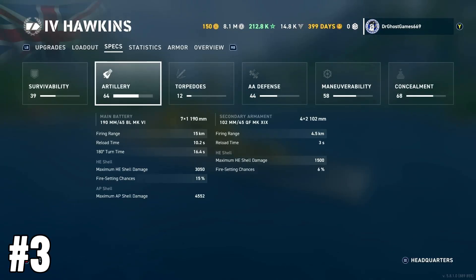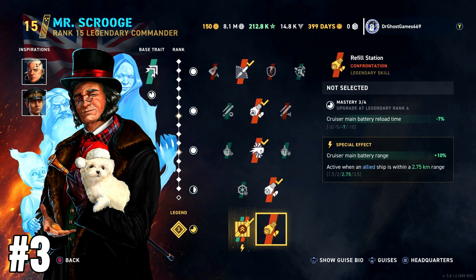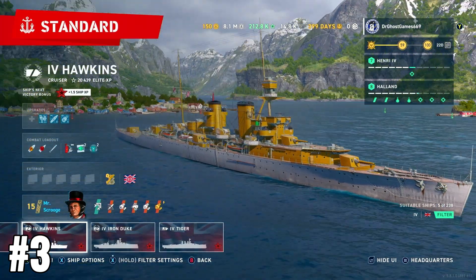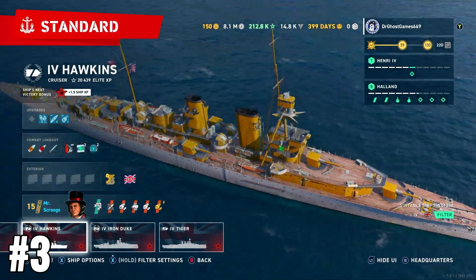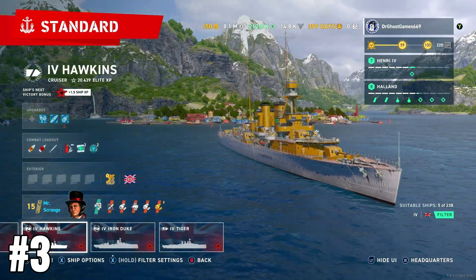Here's why I hate it so much. The guns — they're 190 millimeters, but they are some of the worst 190 millimeters I've ever used in my life. They're utter garbage. There's a 10-second reload, and the fire-setting chance is only 15%, which is not that good. If I put on igniter and refill station, it goes down to nine seconds with an 18% fire chance. But you only have seven guns and you can only get a six-gun broadside off.